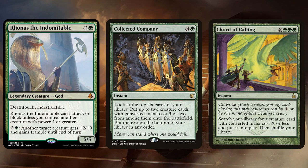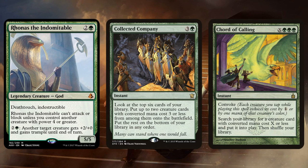It's definitely very good in Collected Company decks because at end of turn, you can just Collected Company into nine power on board. But I'll be definitely trying it in Abzan — I think Abzan is a better home for this because of Lingering Souls. Pumping a Lingering Souls token is actually very good — it lets you chip in more damage. So I'm excited to see Lingering Souls and Rhonas together.